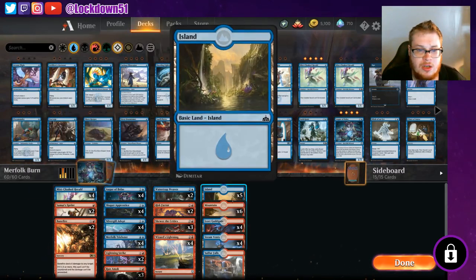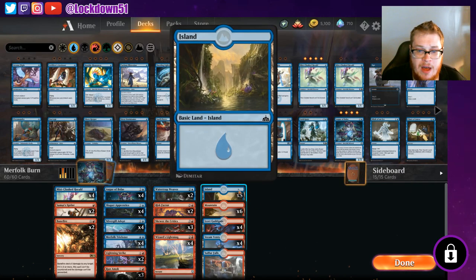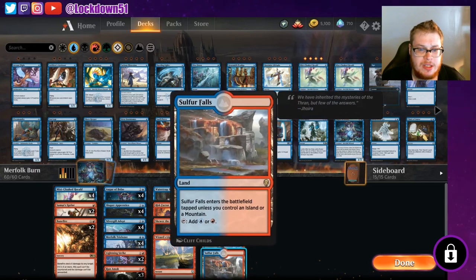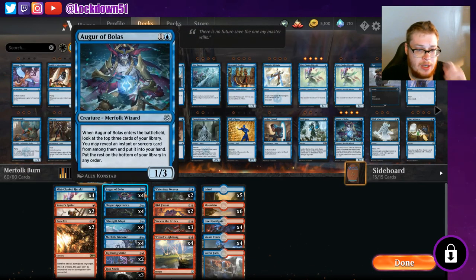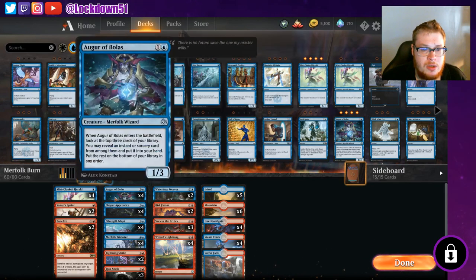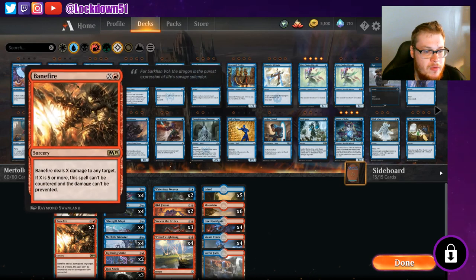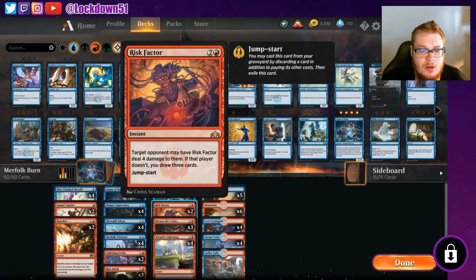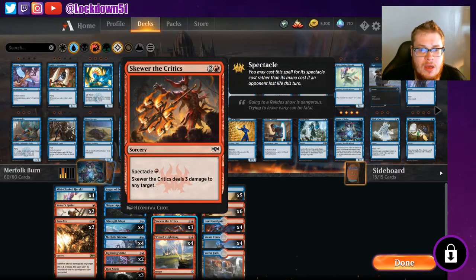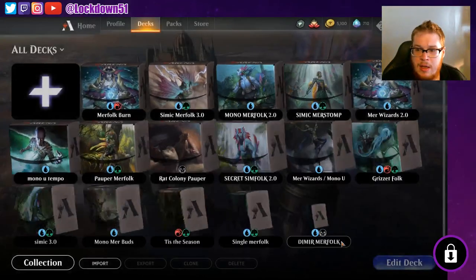The list is kind of rough right now — mana base is still messed up, I need more rares. I've got 14 mythics and no rares. We've got five islands, six mountains, four Izzet Guild Gates, four Steam Vents, and one Sulfur Falls. For creatures: four Auger of Bolus, four Shaper's Apprentice, four Silvergill Adept, four Tricksters, four Mist-Cloaked Heralds, two Watertrap Weavers. Spells: two Samut's Sprint, one Banefire, two Lightning Strikes, three Run Amoks, two Risk Factors, three Skewer the Critics, and Wizard's Lightning — because we're playing mostly wizards.